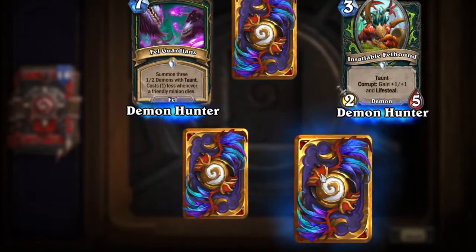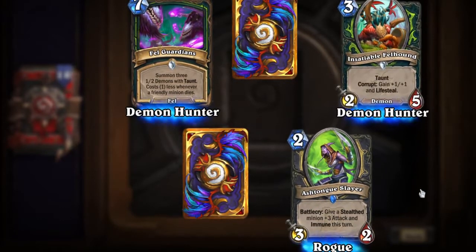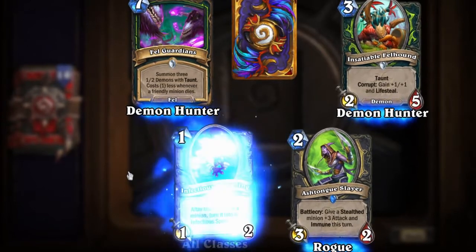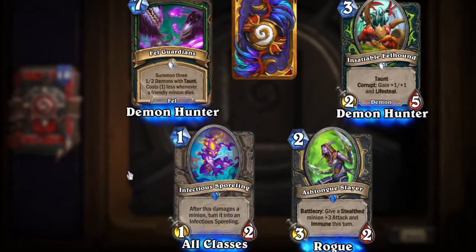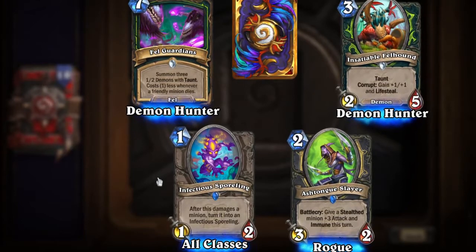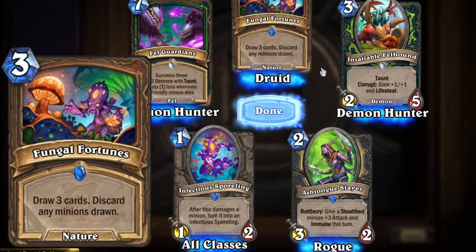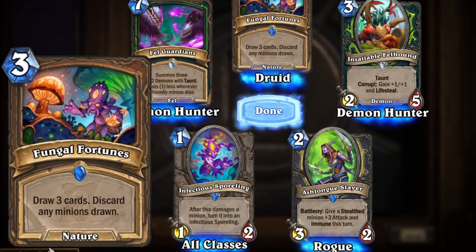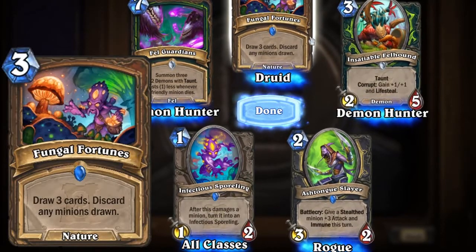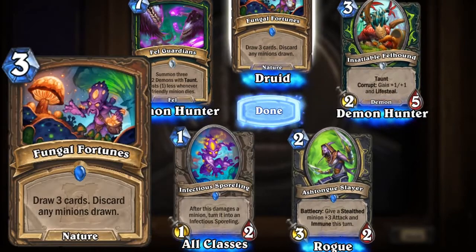These are all rare cards. We've got Ash Tongue Slayer — Battlecry: give a stealth minion plus three attack and immune this turn. That's nice. Infectious Sporling — he's super cute. After this damages a minion, turn it into an Infectious Sporling. And Fungal Fortunes: draw three cards, discard any minions drawn. That is a Druid card, and it's got the same really cute little fungal guys on it.